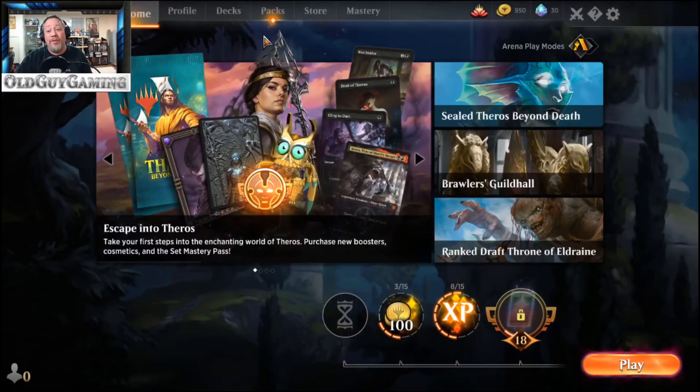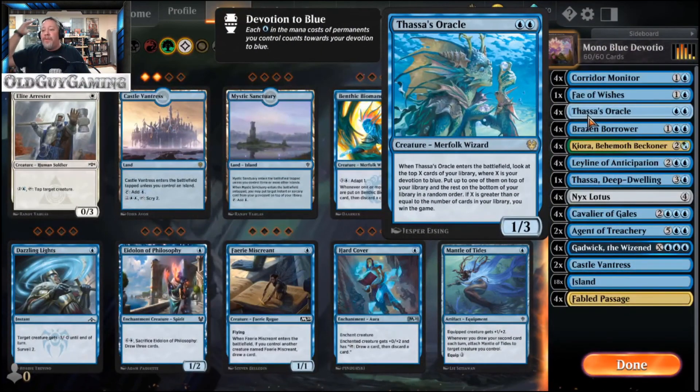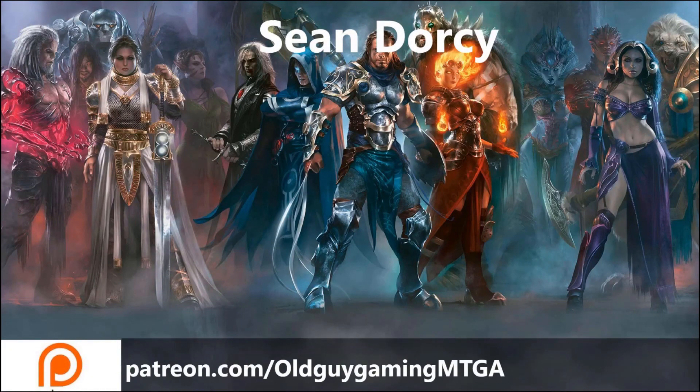You know what? Sitting through that long game, I will reward you with a pack opening. So yeah, that's exactly how the deck is supposed to work. The Oracle comes into play, X would have been greater than the cards in our library, and we would have won on the alternate win condition. Since this game was so long we're going to cut this one off — it was only one game, and I do apologize, but it was a long one. I do hope you enjoyed the video — like and subscribe, always subscribe to the channel, and until next time guys we shall see you in the arena. This video was brought to you in no small part by our patrons — if you'd like to help out the channel, go to www.patreon.com/oldguygamingntga. Thank you for your support.